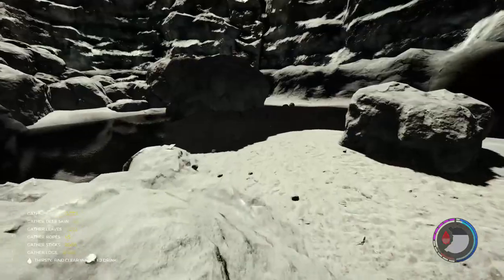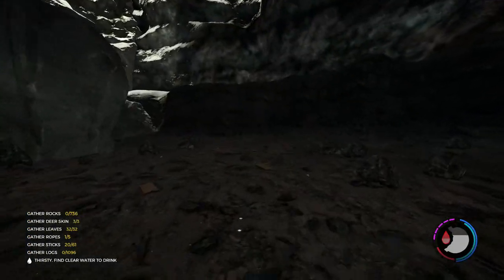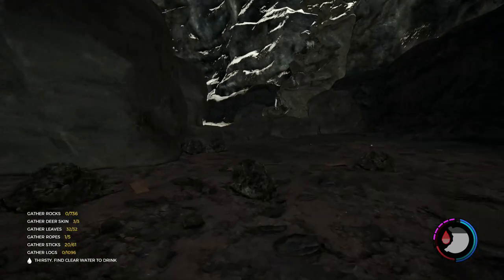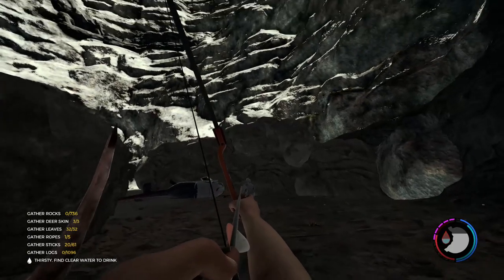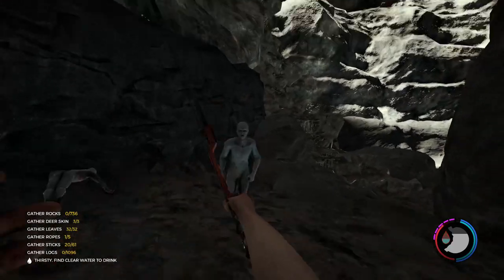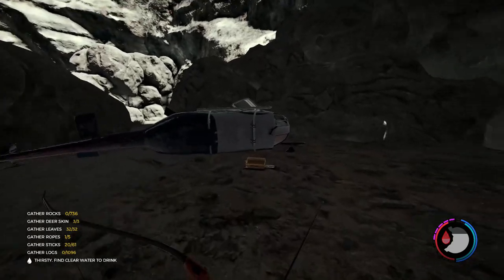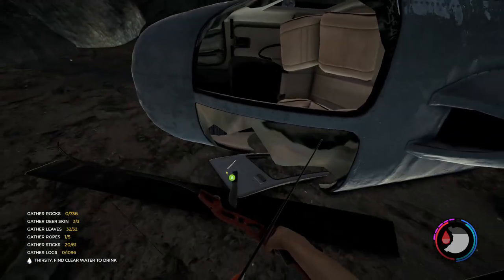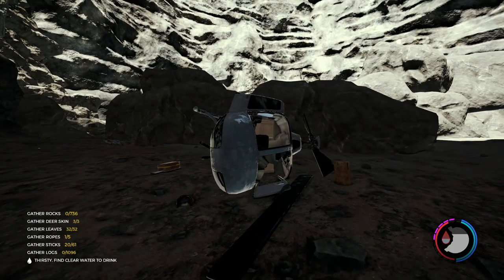Besides this being a very interesting area, this is also the location of the machete, which I will show you now. The only thing you really gotta be careful of is the two cannibals that lurk here somewhere — here they are, let's just dispatch of those. Now here we see the crashed helicopter. This is the pilot suit. And over here you can get the machete. I won't spoil any of the story, but these item locations are very good to know.